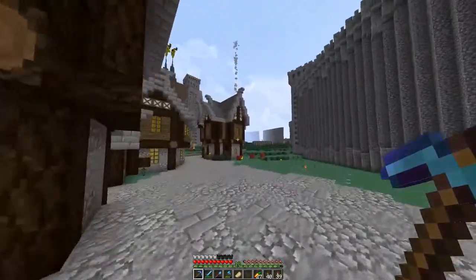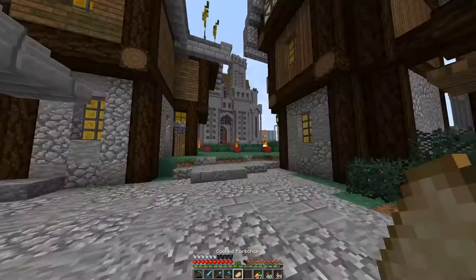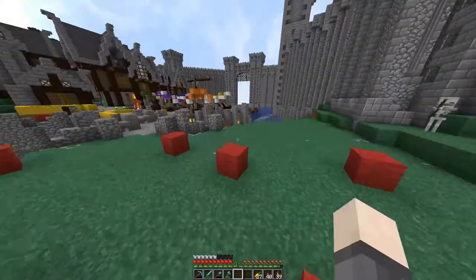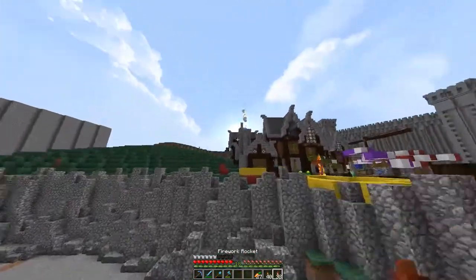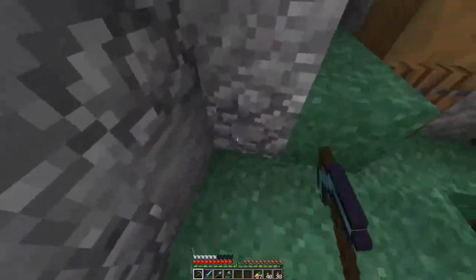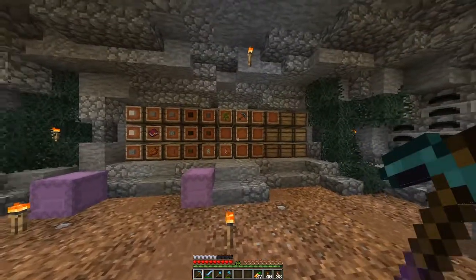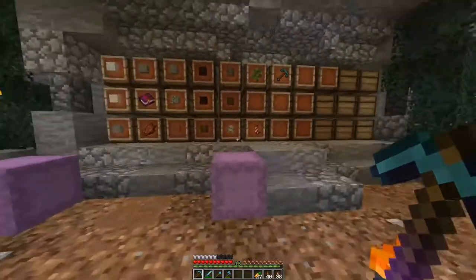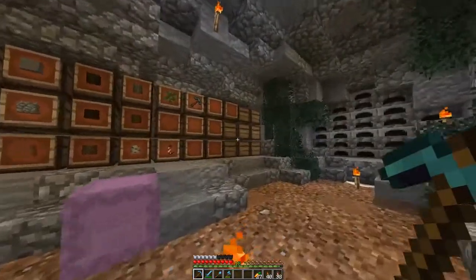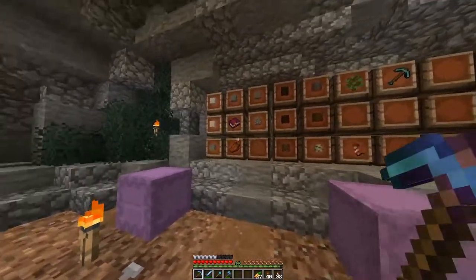Yeah, they look really nice. Last episode I mentioned that I didn't have many materials after building all these, so I went out and collected a bunch of stuff. While I was collecting, I thought I might as well organize my chest room a bit better because it was a mess, even though I had all these label-type things. I mainly just put items in these chests so they're still a mess, but I cleaned up some of them.